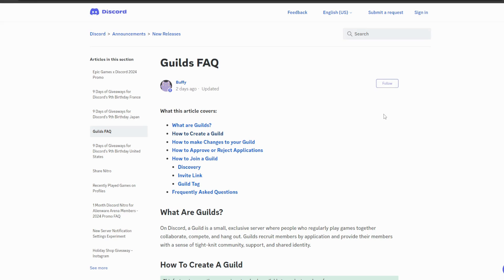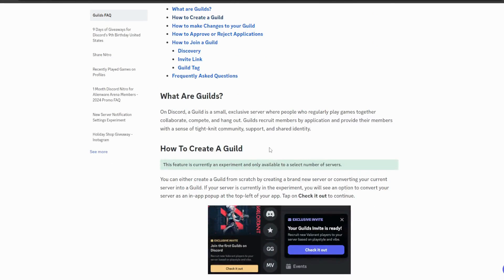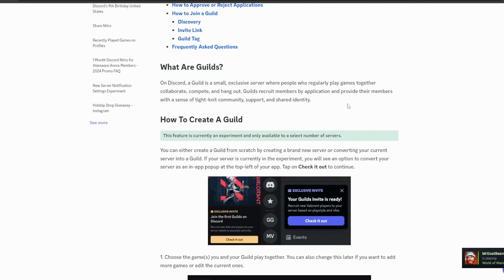Hello everyone, this is Discord Swift Tutorials part 7. In today's video, I'm going to be going over the new Guilds feature that Discord just added two days ago on May 15th, 2024. It is a small exclusive server where people who regularly play games together collaborate, compete, and hang out. Guilds recruit members by application, and have a 200 member capacity.